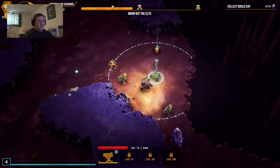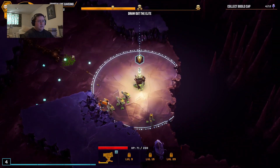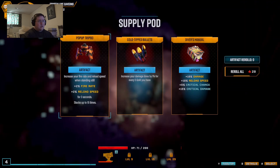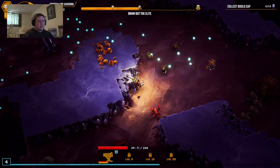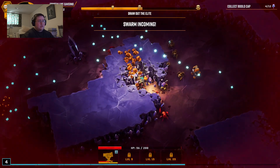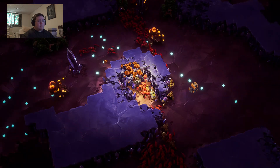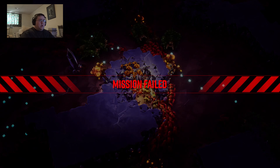I think it's going to be several runs. Swarm detected — get ready, they'll be with you shortly. It's like... why is this so difficult on the engineer?